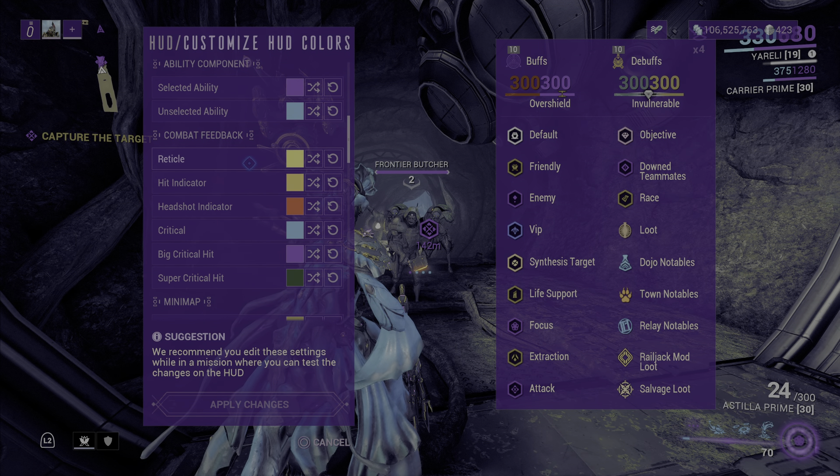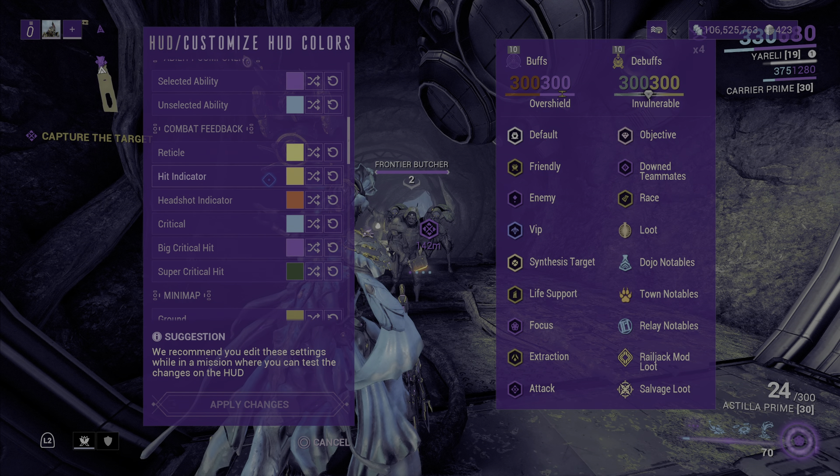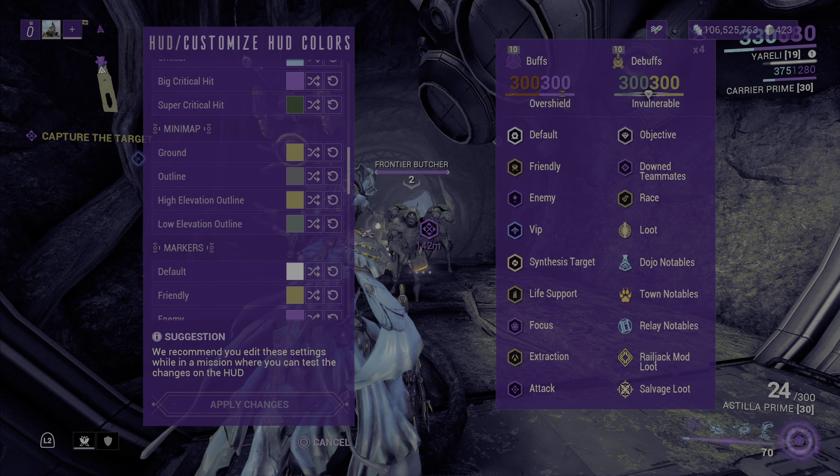The combat feedback I'm not really sure about. The hit indicator will be whatever color I set, the headshot indicator is nice, and then you have your critical hit, big critical hit, and super critical hit — which I have set to different colors. We'll be taking a look at that soon using a high crit weapon.